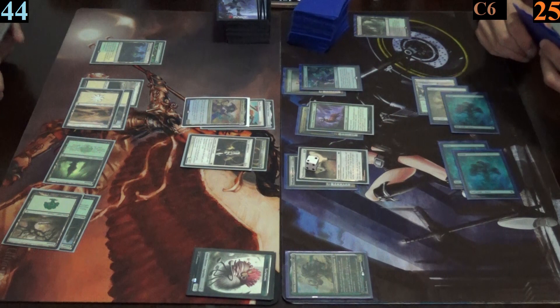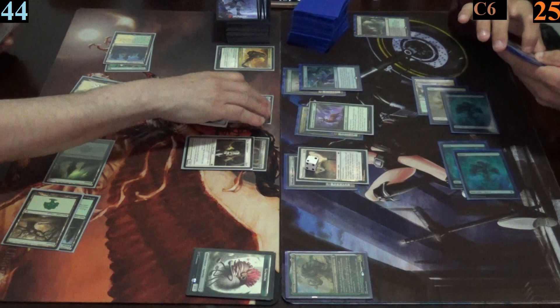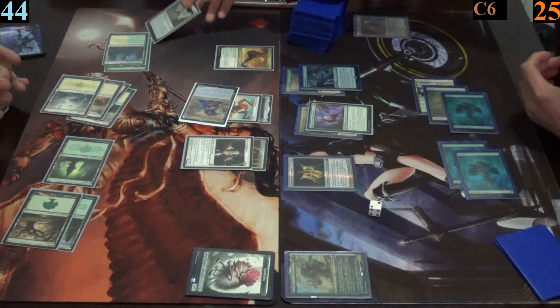Next, he casts behemoth sledge, then moves into combat and attacks with his general. This triggers his sword, getting another basic land from his deck into play tapped. Mark has his Machias take the hit, who then dies, as Jimmy passes.